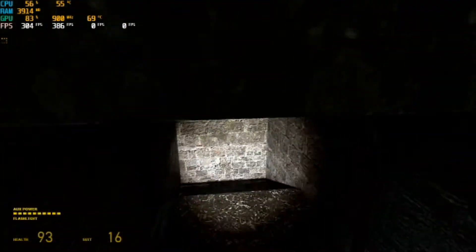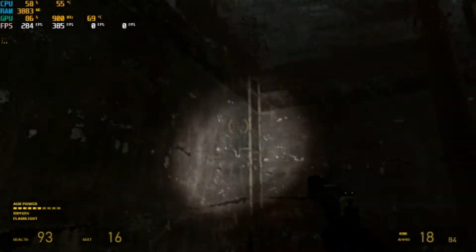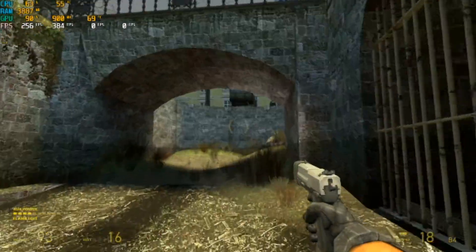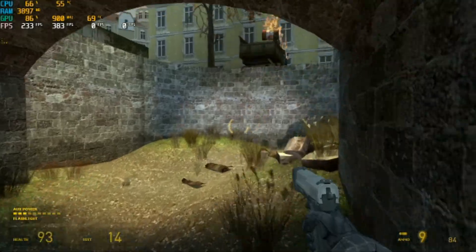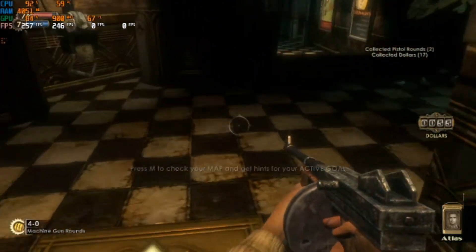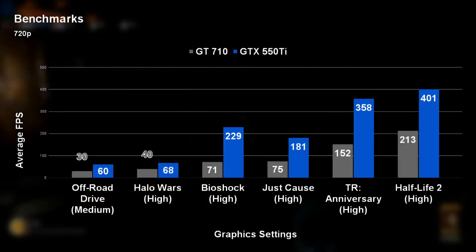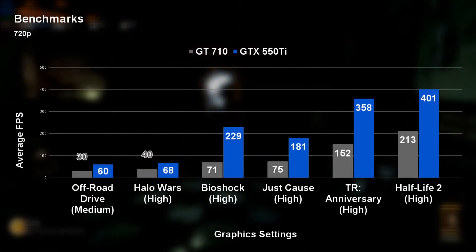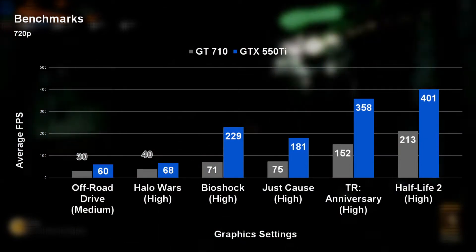Another set of games we tried were slightly on the lower end of the demand scale. Half-Life 2 got over 401 frames per second — not too surprising since that game will run on pretty much anything, but it demonstrated the 550 Ti still has some life in it. Then we had Bioshock, which again isn't the most demanding game, but we pulled off 229 frames per second. As you can see from the graph, there is a significant improvement across all the games we played.